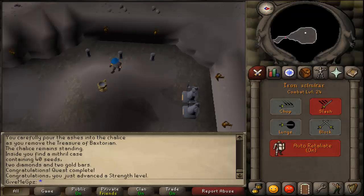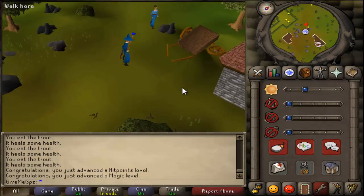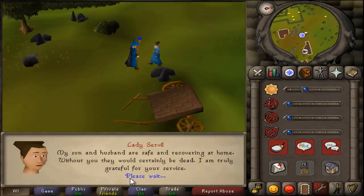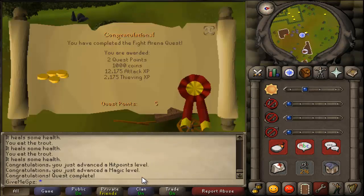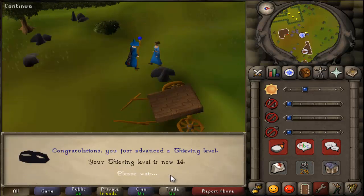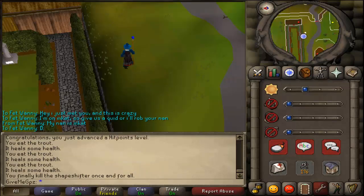Then I trained a bit of magic at the Zamorak mage — I did some Confuse, Weaken, and Curse casts — and I did the Fight Arena quest, getting attack to 36 from that and thieving to 14. At this point I was pretty happy with my progress.